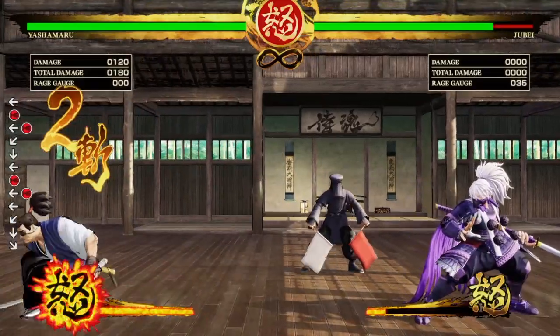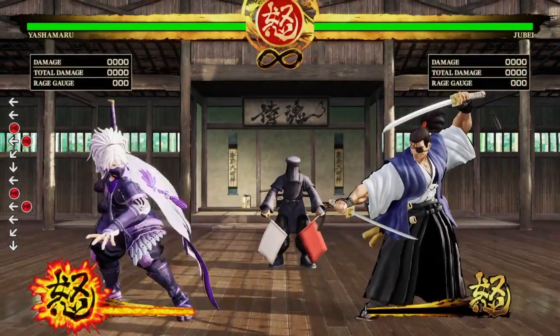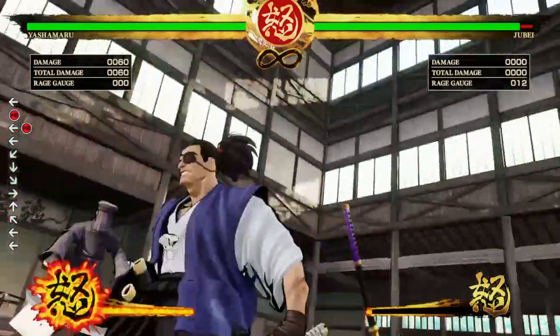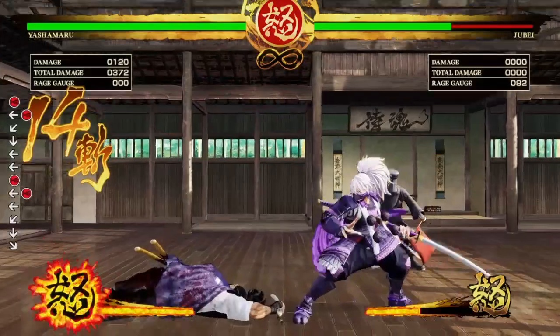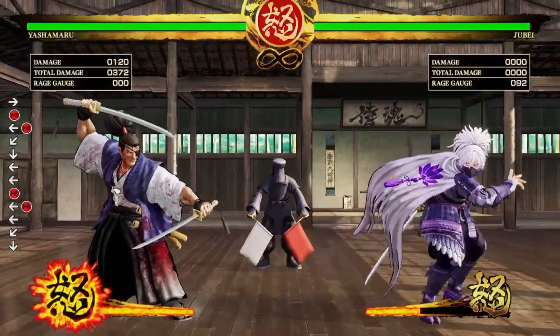Look at that pop-up, baby. Now, I know you're wondering — can I follow this up with a combo? The answer is hell yeah! You see that? 372 damage. Woo!